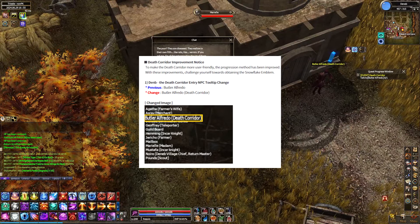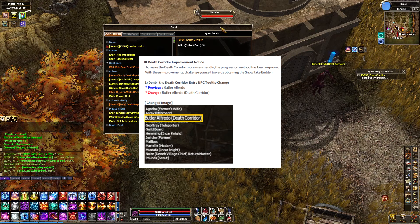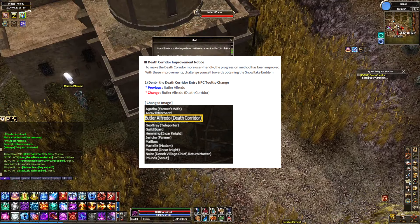First, let's look at the changes that were made. The first change is that the dungeon was moved to Deneb from Ardeka, and in addition to that, the name of the NPC was changed from Butler Alfredo to Butler Alfredo Death Corridor.